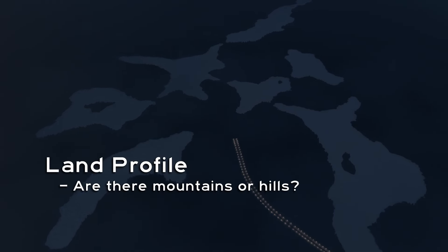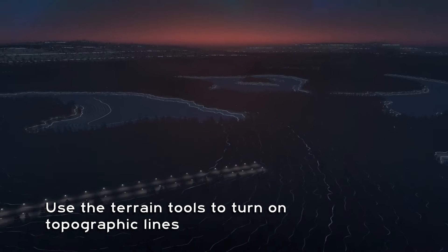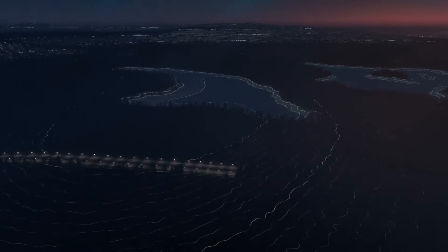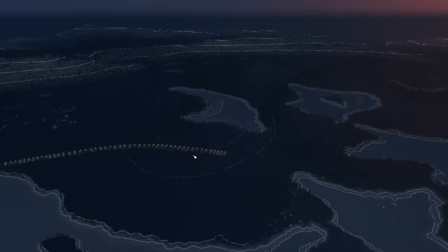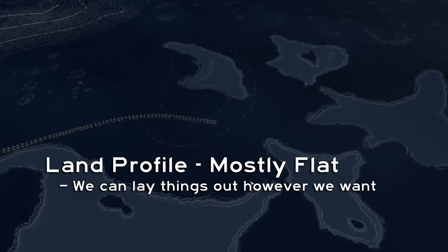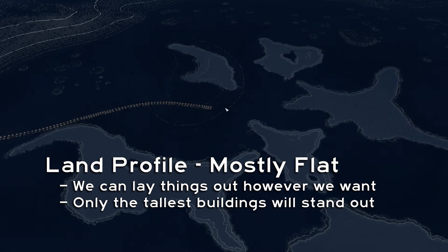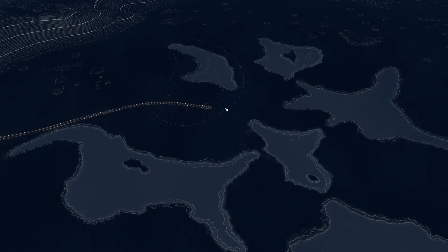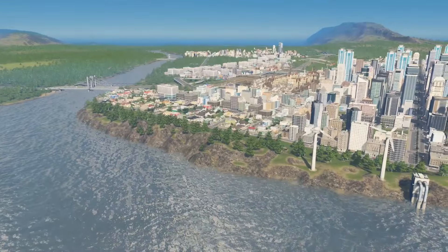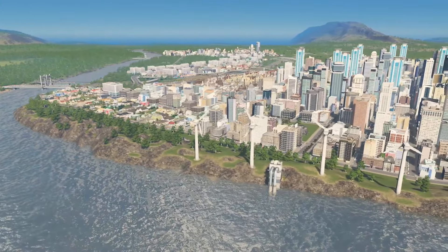If we don't pay attention to how our city is laid out over the long run, we could create some serious traffic bottlenecks on the roads that connect across these narrow strips. Next, let's look at the profile of the land. Are there any mountains or hills, or is the terrain rather flat? On this map, we don't see much variation until we get far from our starting square out by the mountains. It seems like most of this map is almost completely flat. This means we can lay things out pretty much however we want, but there won't really be a part of our city that sits on a hill with more prominence — except for maybe the slightly raised area over here. So the tallest buildings in our city will usually be the most prominent things on our skyline. The flat terrain will definitely pose a challenge for making this city visually interesting.